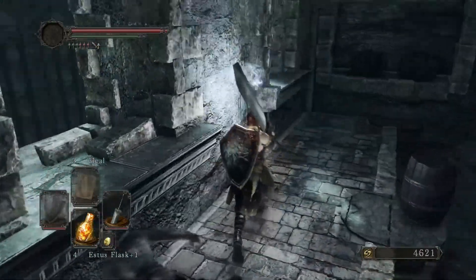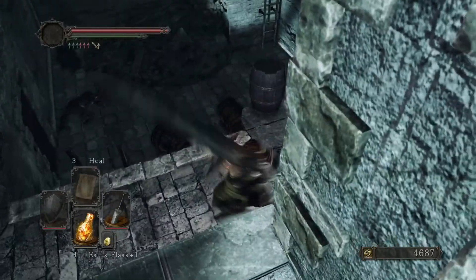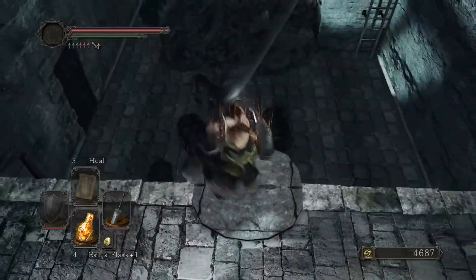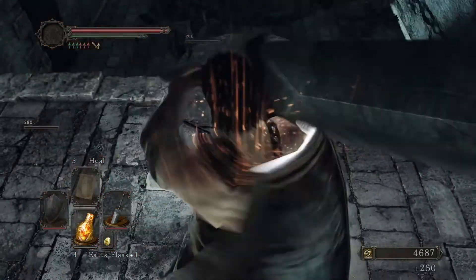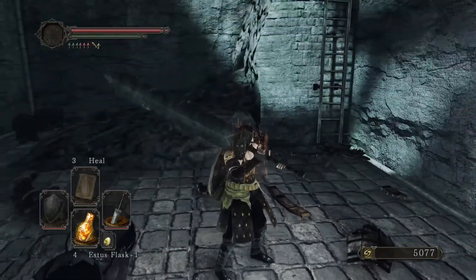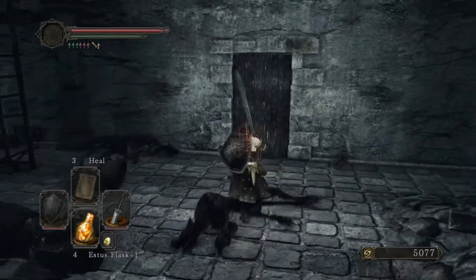Oh man, I fell. There's an item on that ledge right there — might want to grab it. So there are a bunch of dogs down there. If you just nudge that barrel down, it takes care of that problem. One usually survives. Looks like we did well that time.